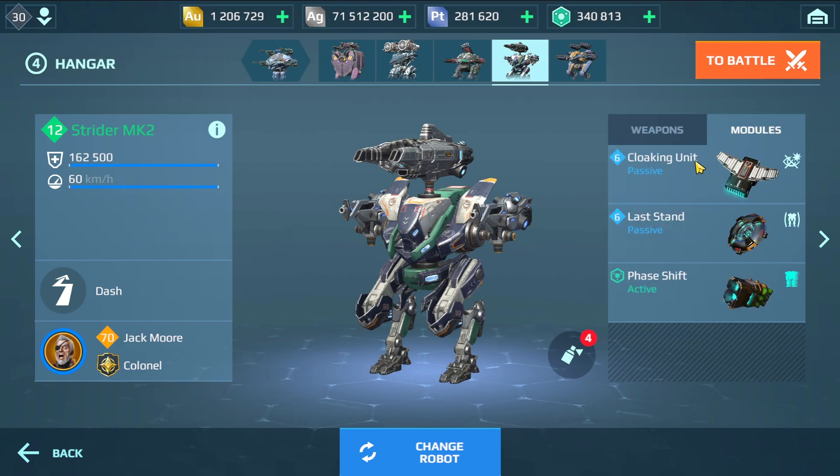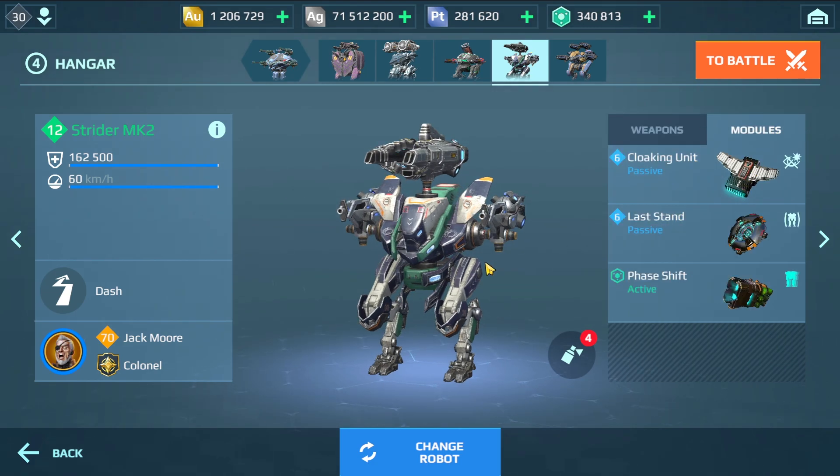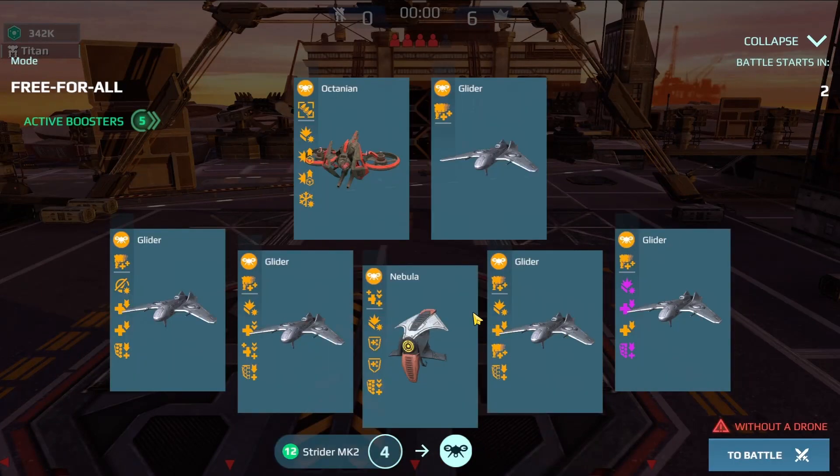I also have the new Composite Spark and the Composite Calamity on this account, and I'm going to run a cloaking unit which will really help the Strider to stay alive longer. We are going to play free-for-all — this is not going to be an easy task with the Strider. We'll see if we can win, and after that we will play Beacon Rush. Let's go.